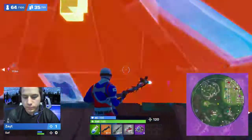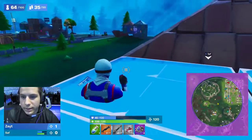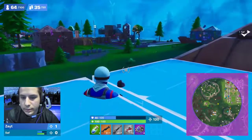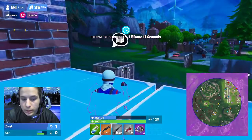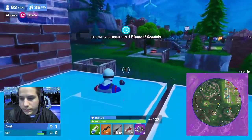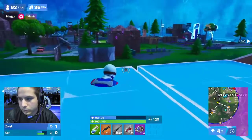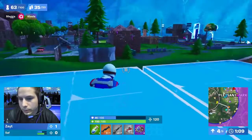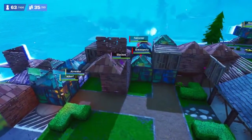We talked about our Game 1 winners who took home the Victory Royale — Zayt and Saf — and they're currently set up in this zone. The max you can get for placement is 10 points. They've got four shockwave grenades, so they'll be able to make it happen and get their rotation sorted.